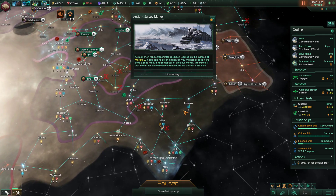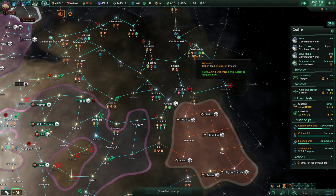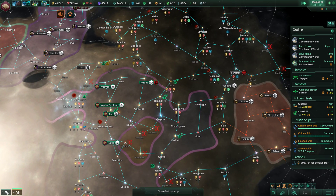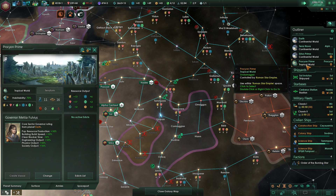Ancient survey marker: a small short-range transmitter has been located on the surface of Marath 5. It appears to be an ancient survey marker placed here aeons ago to mark a large deposit of precious metals. The miners it was meant for evidently never arrived, as the deposit is still there. That's actually a lot of resources. The construction ship has finished — build all the mining stations.